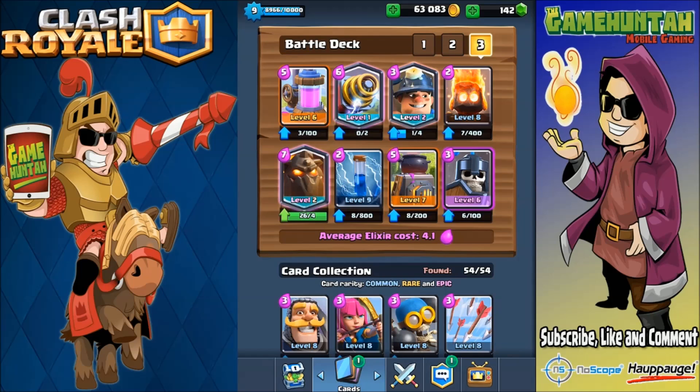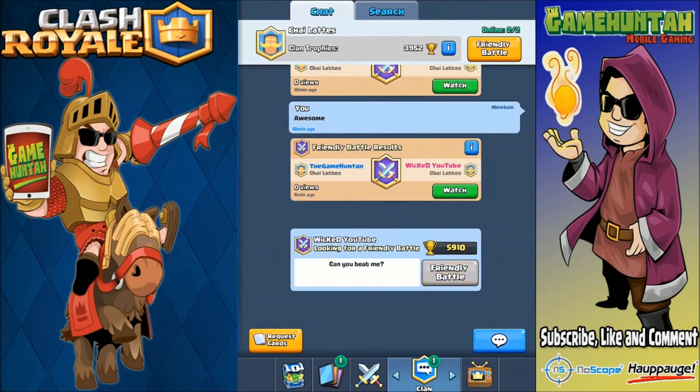Hey, what's going on guys, this is the Game Hunter channel with another episode of Clash Royale. This is one of your requests — you want me to use the new legendaries and new cards. The deck is: elixir collector, sparky, miner, fire spirit, guard, furnace, zap, and the lava hound.